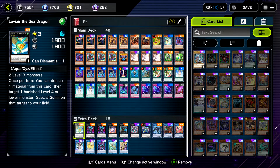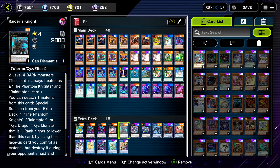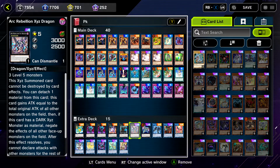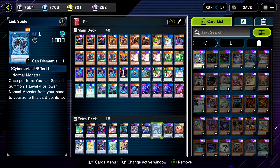For the extra deck: one Leviair, a holdover from TCG where you play it to bring back Boots to boost up Shade. Rusty Bardiche to make a Link, specifically Appalooza. Two Break Swords — you can use it if Rusty strikes cards on field, and also in addition to make Zeus with more material. Arch Rebellion and Raider's Knight for an OTK. Zeus — you can only play one.